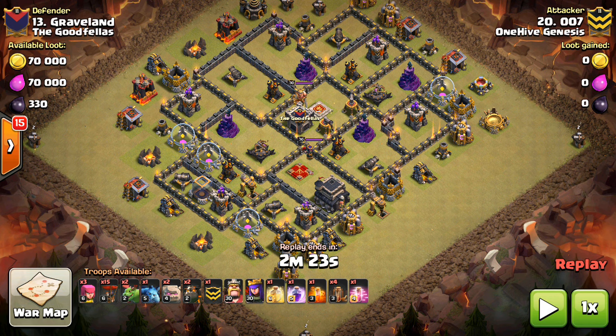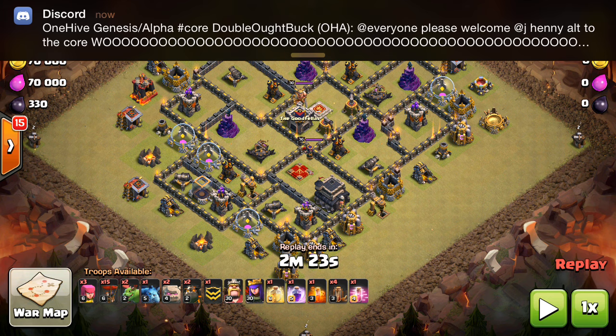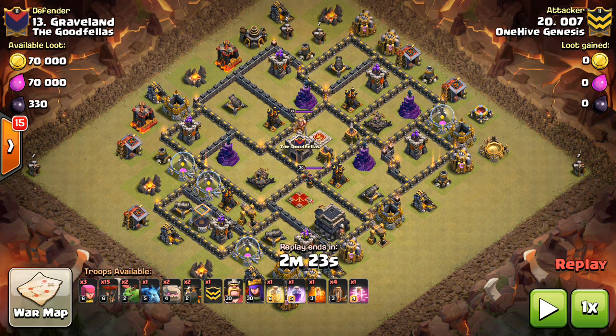Now these attacks tend to work with higher level heroes - they tend to work better, but that's the same for all attacks. You can really do this with most level heroes if you do it right. Just make sure to compensate. Know that you won't get quite as much taken out with your kill squad if your heroes are a little bit lower level. That's just a sacrifice you have to make. Hopefully the base you're taking on is a little lower level also.